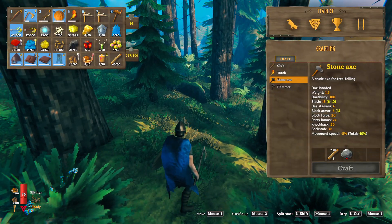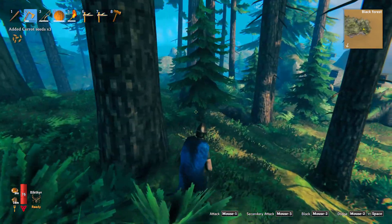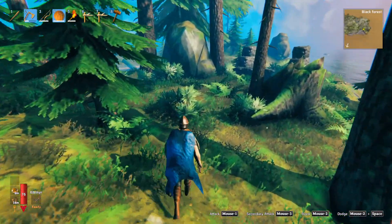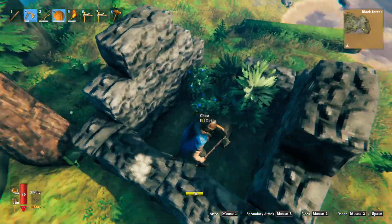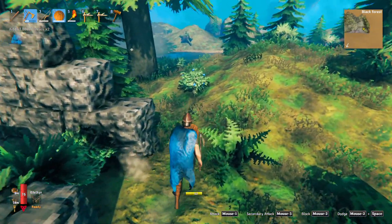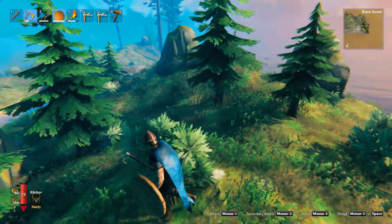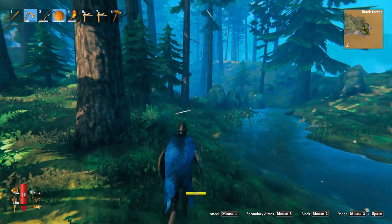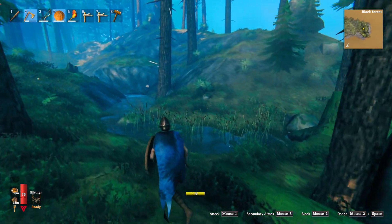We've got 34 blueberries — we might have to drop a couple of things along the way. Carrot seeds — we're at 21. If I can get a couple of stacks of blueberries, I will definitely take it. Sorry buddy, I'm busy — can't you see I'm farming over here? No throwing things at me, that is not how we work. Oh, I am loving this. We do not need the stones.